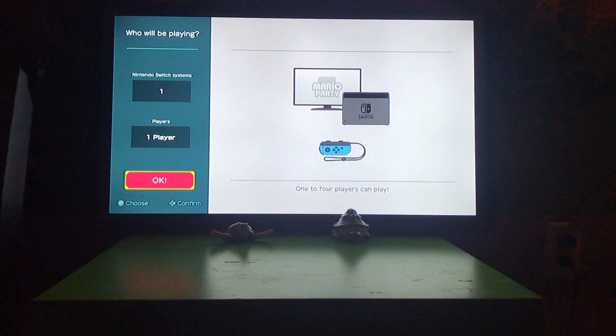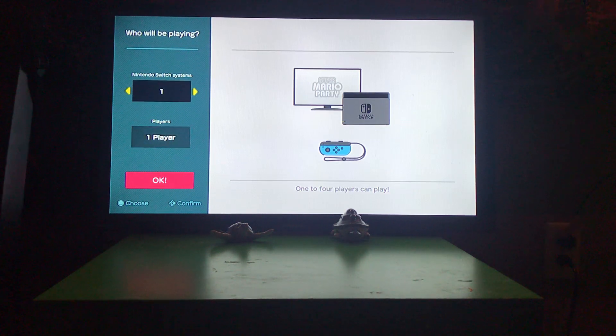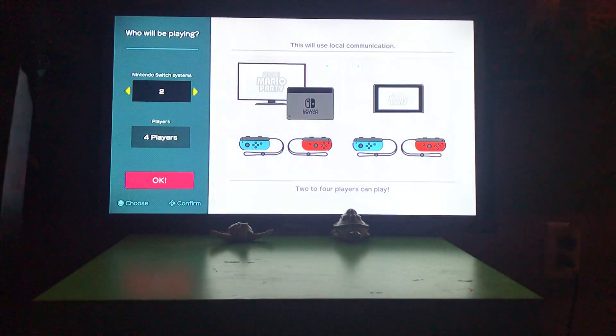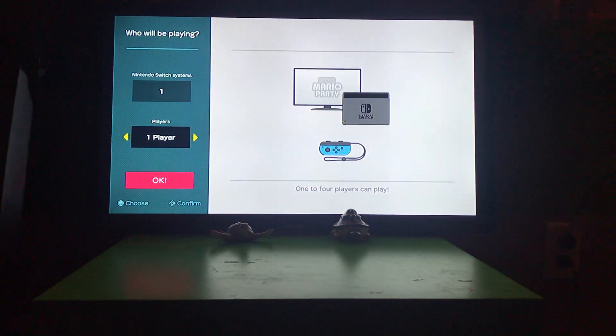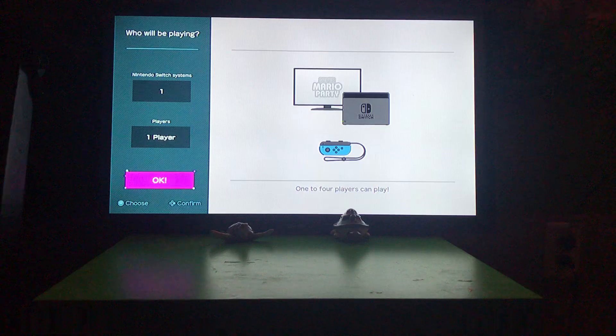So today we're going to be learning how to play some mini-games on Super Mario Party for the Nintendo Switch. This is the first screen that you'll come to, and you're going to put however many systems you have, because sometimes you can play with more people if you have more than one. I only have one system with me and I am one player, so I'm going to press OK.